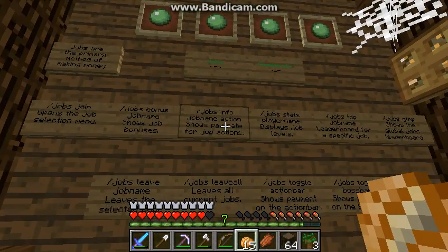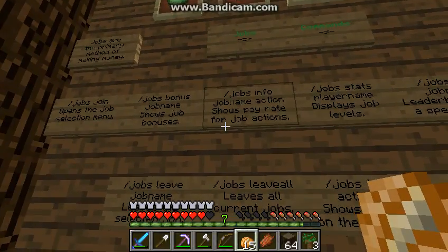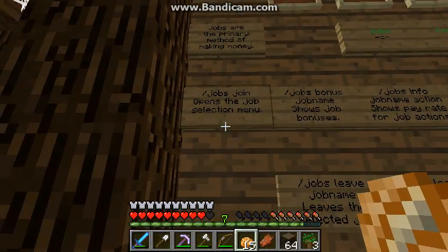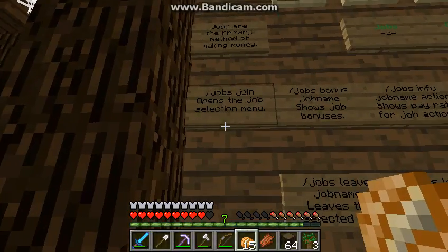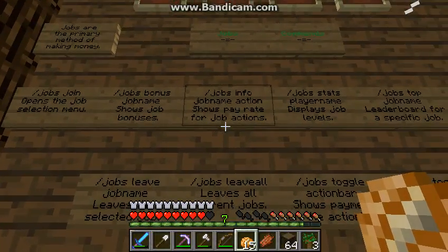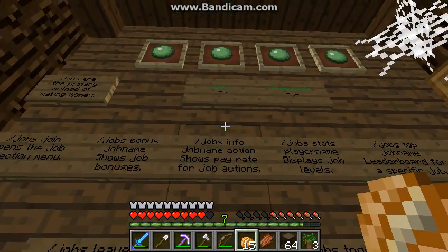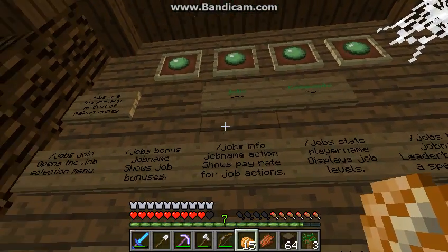Here we have Jobs. Jobs is a plugin where you can earn money by doing certain tasks, and you can join up to three jobs. You do slash jobs join and then choose the job. You can do slash jobs browse to look at all the jobs available. You can only go up to three, and you can level up to earn more money.